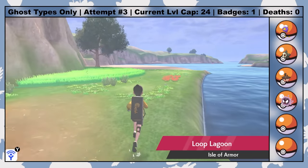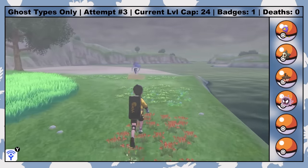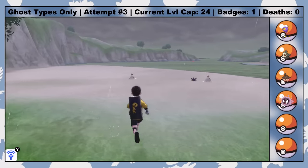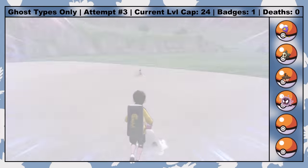Even though you can also go to the Crown Tundra right away, all the Pokemon there remain at post-game levels, so any encounters I can find are unusable, and farming items is incredibly risky. The Isle of Armor, however, does scale, giving me access to a few more resources right away. For starters, I head to Loop Lagoon and catch a Sandygast named Fun Dip — yet another one of my favorite Ghost types. I just love the goofy little shovel protruding from her head.